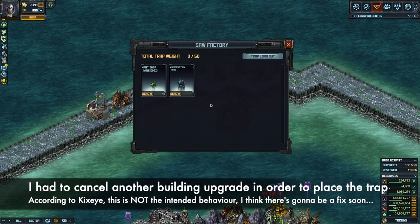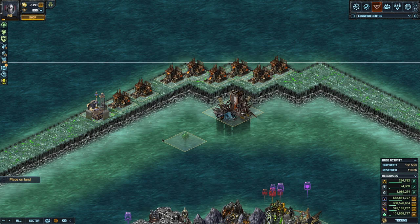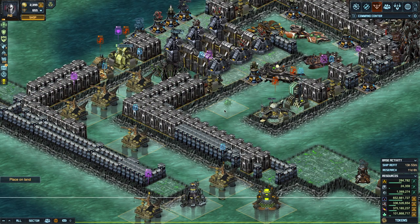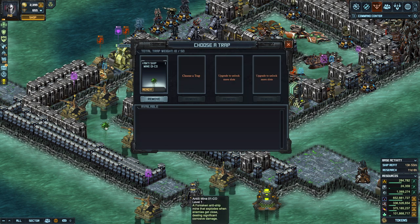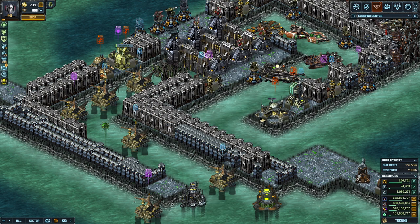To place mines in your base, go to Trap Loadout and click on the trap. Now you can place it wherever you want — the Anti-Ship Mine fits in your channel, so you can put it on any empty space. Whenever an attacker moves close to it, say they're going down your channel and they get near it, the mine explodes.